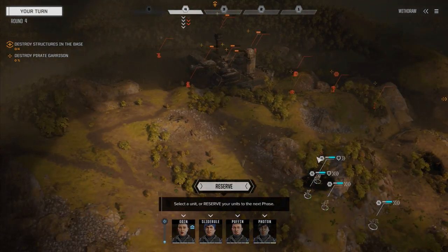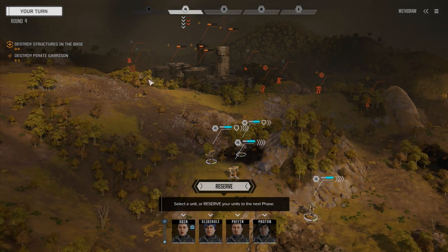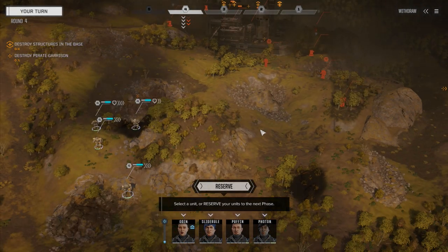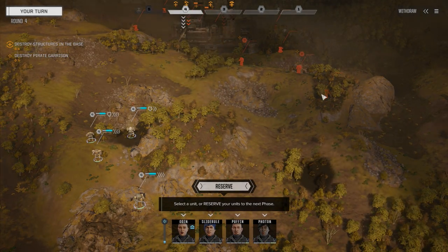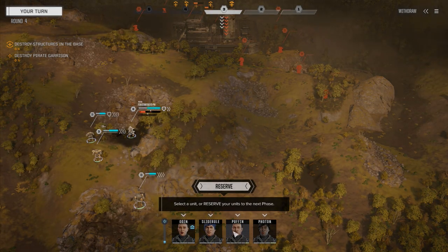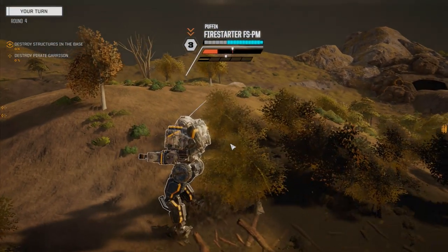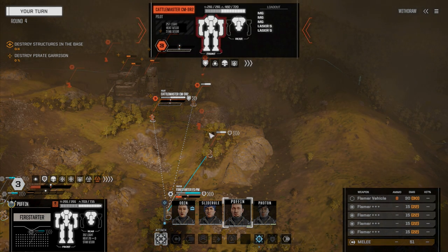Do we take the high ground, or what do we do here? We've got a missile launcher and what's probably a laser turret. If we kill these two we're still getting shot from everywhere. I really want to make sure we don't get killed here. Let's reserve and see what they do. Let's get eyes on the turret. What are we looking at? A light turret — only 100 armor. A Catapult Master. Okay, now we can smash that guy.